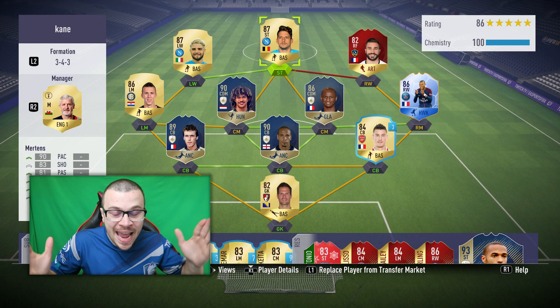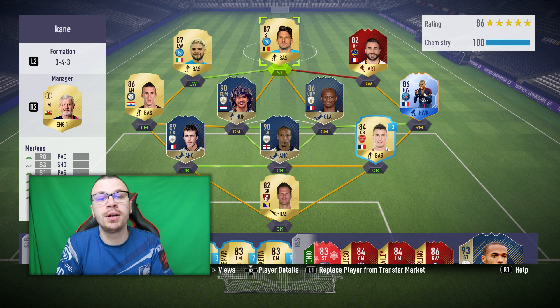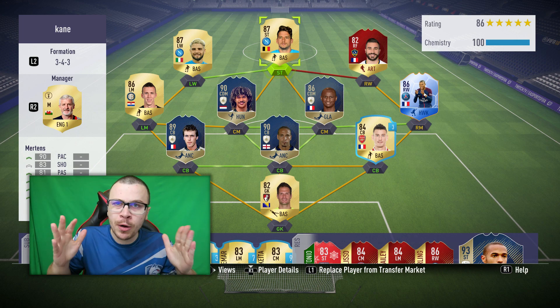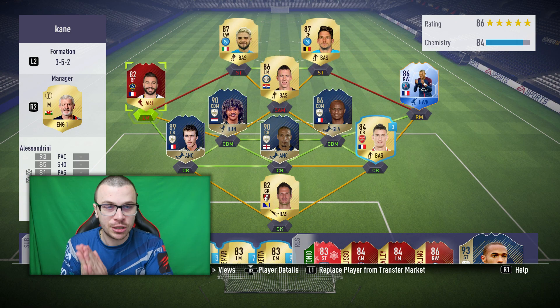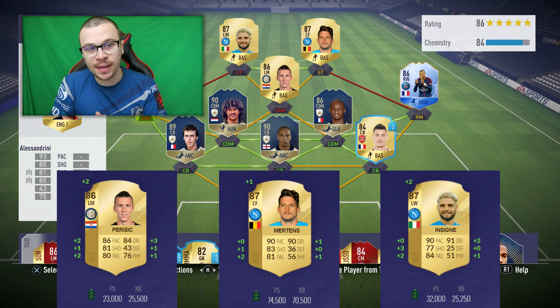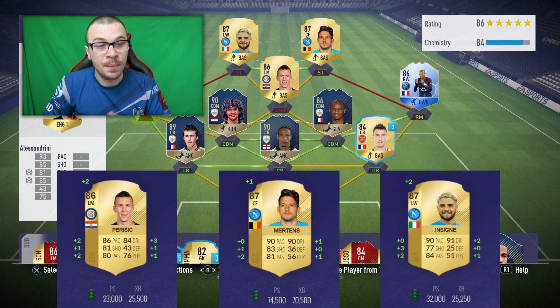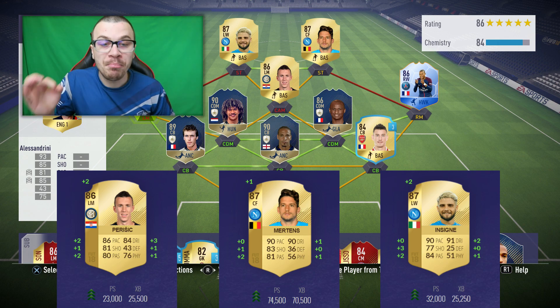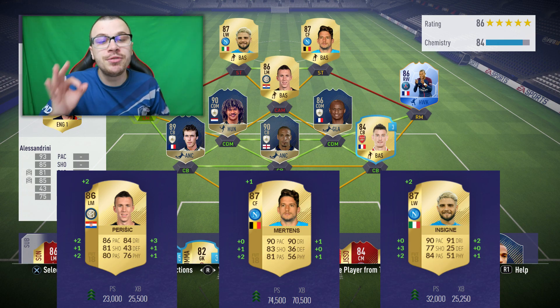As you can see on the screen, we've got 3 incredible Serie A upgraded players: Insigne, Perisic and Mertens. I fit them into the 3-4-3 formation to keep all of them on 10 chemistry before minute 1, and after minute 1 we're gonna switch to the 3-5-2 formation with Insigne and Mertens as strikers and Perisic as central attacking midfielder. Perisic got an upgrade in all stats — pace, shooting, passing, dribbling, defending and physical. Mertens has better dribbling, passing, shooting and physical stats, and Insigne got a boost in shooting, passing, dribbling and physical.